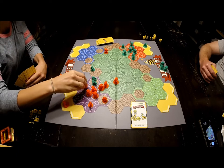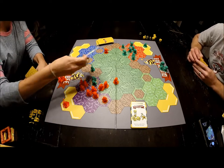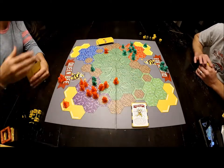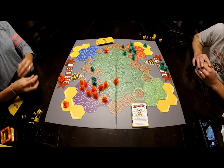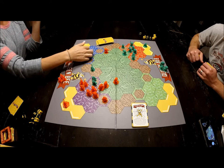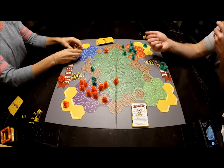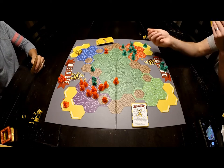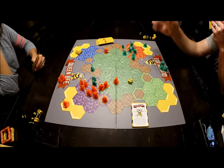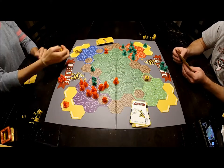I go one, two, three and attack, putting Larissa stuck in a web so she only gets one die instead of two. She rolls and is cursed — she has to get all zeroes. She rolls two.